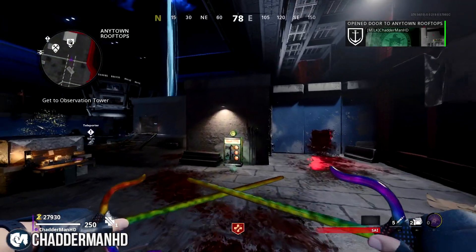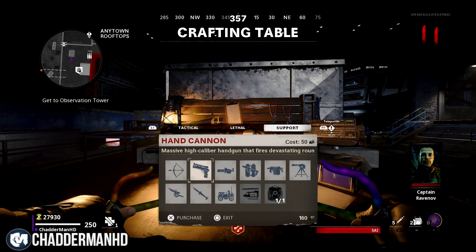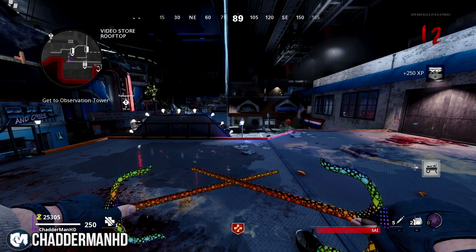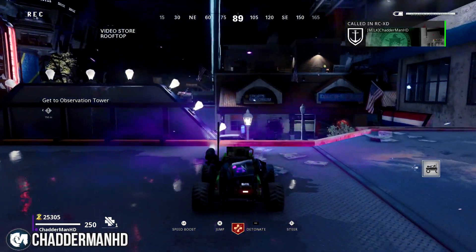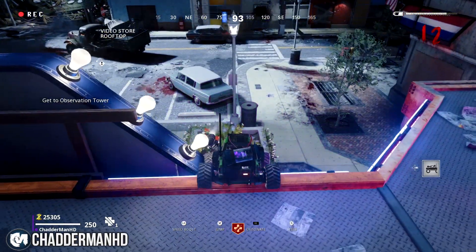The first one is located on top of the video store rooftop. You're going to need to get yourself an RC-XD from the crafting table at 100 high-grade salvage. Once you've got that, you want to make sure that you get yourself a melee weapon — one that can actually switch weapons fast. Come to this location, press right on your d-pad, and about half a second later press the button to switch weapons.